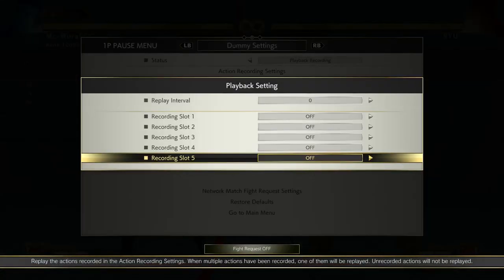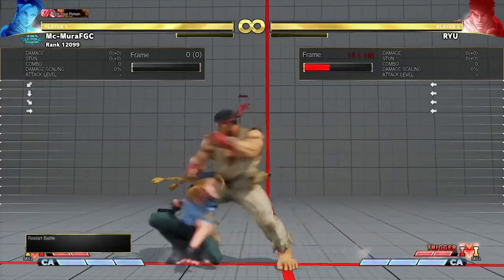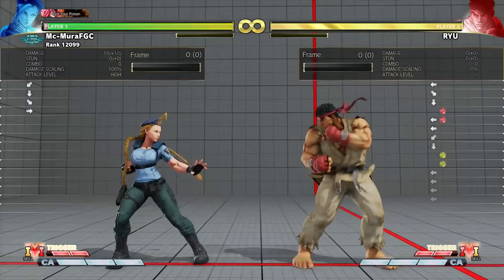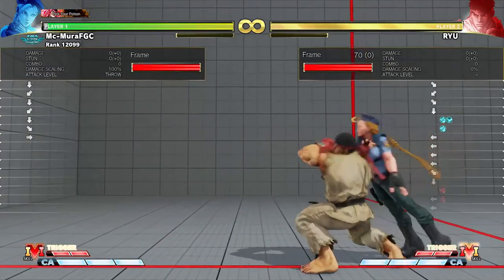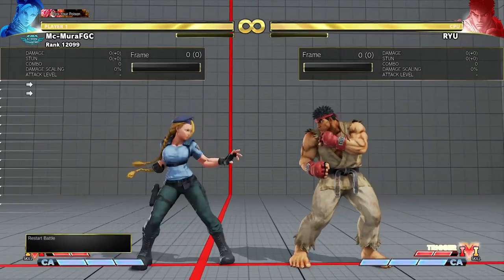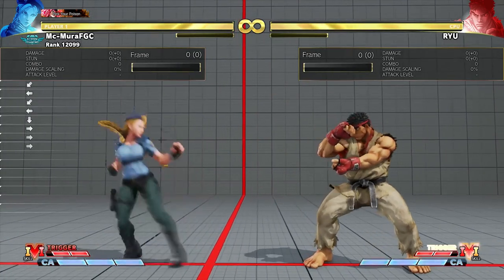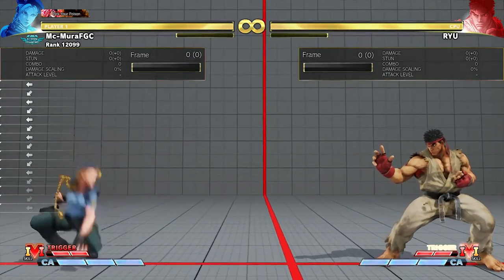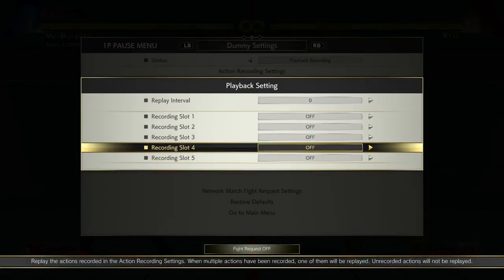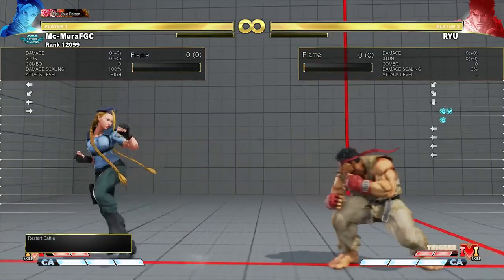The main defensive option is blocking — you block by holding down-back, or just back; down-back for low blocks. Blocking is really good but it gets beaten by throws. This led to a development in Street Fighter V where many top players walk back and then hold down-back repeatedly. Throw ranges in Street Fighter V are pretty short, so if Ryu is trying to throw you, you can just walk out.